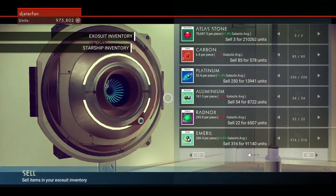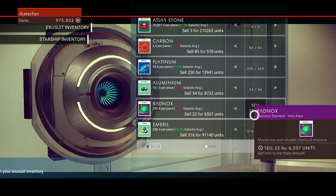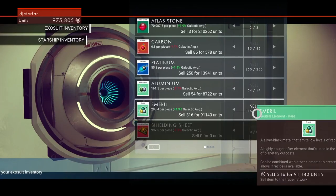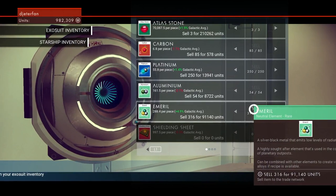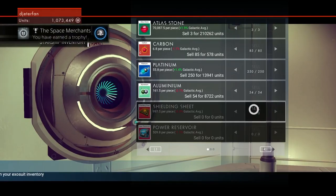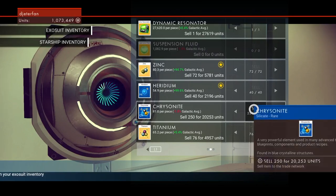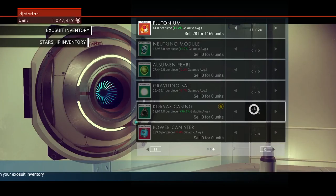The higher the galactic average, the more you will get every time you sell an item. Here's all the Emeril I just got on that planet not too far away, and I was able to sell it for over a hundred thousand coins. I got that Emeril in literally five minutes — all I had to do was warp to the nearest star system and I was able to sell it for a lot more just because I was further away from Emeril resources. That can be done with just about any resource, especially gold.